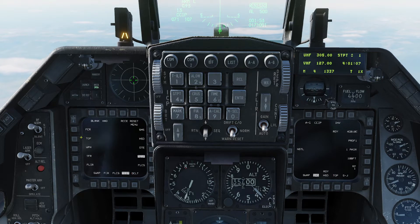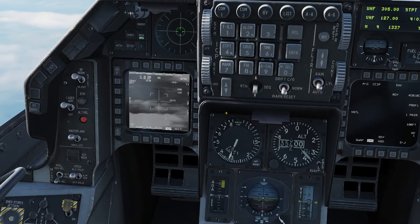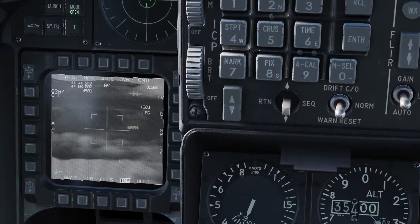I'm going to come over here and press test twice. TGP looks good. We're going to go ahead into sensor control mode and pop it. What I'm going to do is go ahead and select my second steer point, which I'm going to lock down there on the ground.